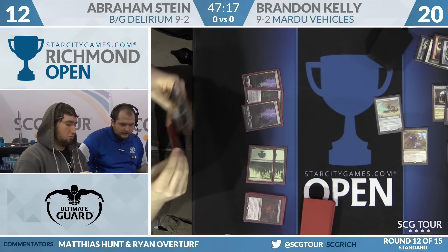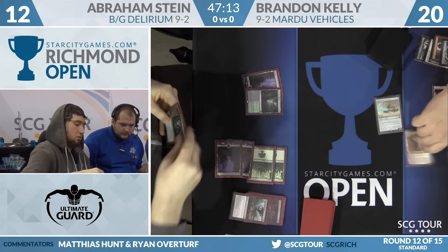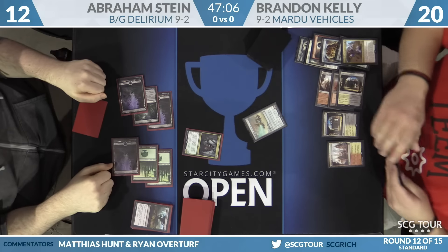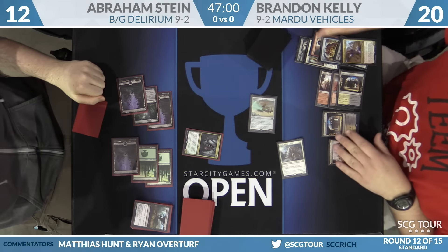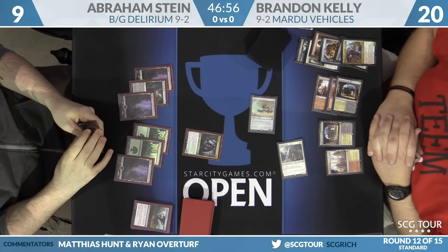Abraham cracking a clue. Inactivation for five next turn would be very good, but that's not going to happen. Grasp of Darkness takes down the Dwarf, and Grim Flayer is now onto the board for Abraham. How about Thalia for Brandon? He'll use it to crew the Harvester. Harvester swings, and that's going to make it a lot harder for Abraham to try to make blocks.